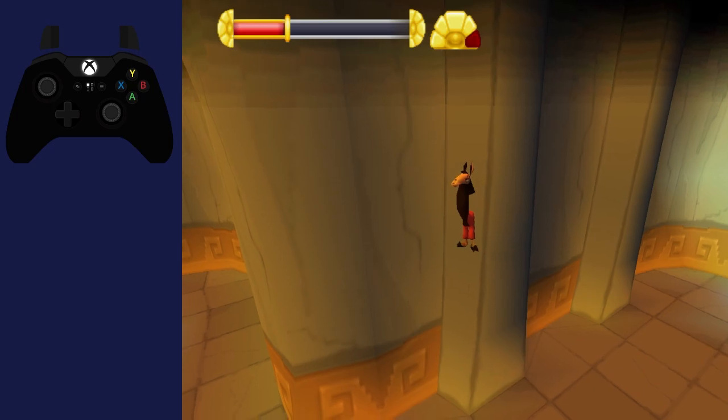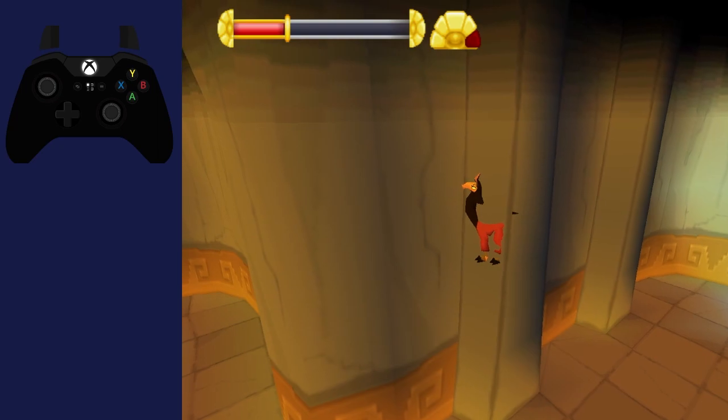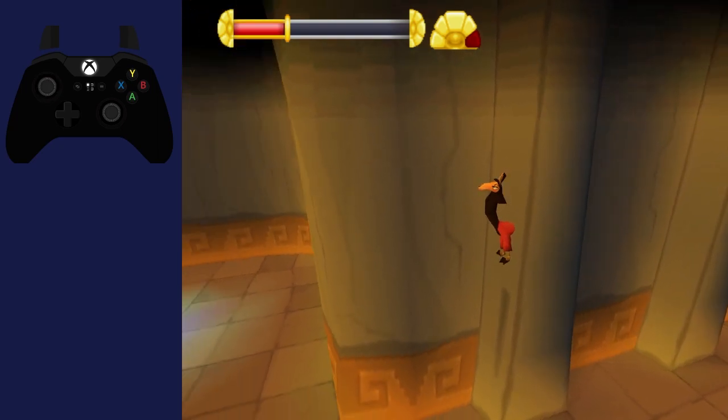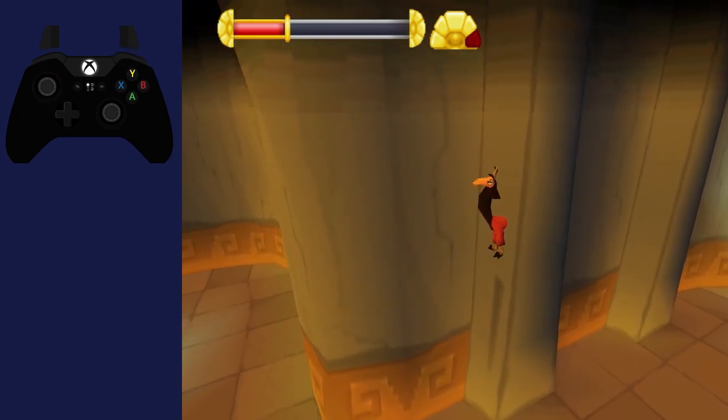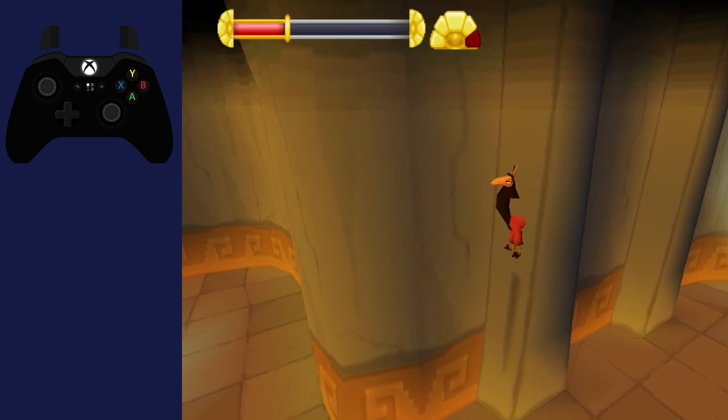Now here comes the fun part. This trick has three to four-ish phases. There's phase one, which is pre-height. Phase two is nudge. Phase two and a half is possible correction. Then phase three is jump.